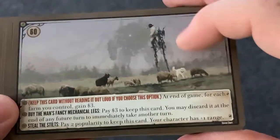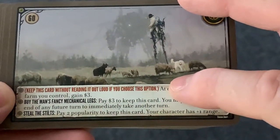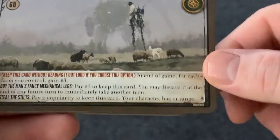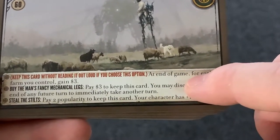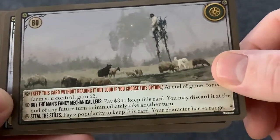One thing I want to mention in this expansion — you do have a new mechanic, which is going to be a secret option. Some of the cards, you see the red lettering on it, will let you do a secret action. All of them are a little different. You leave them face down until something happens. This one you don't do anything until the end of the game, and then for each farm you control, you'll gain three money, giving you more points at the end of the game.